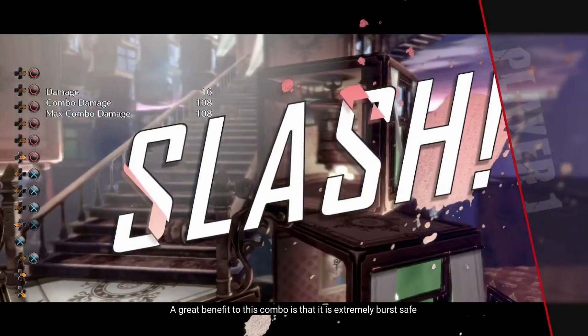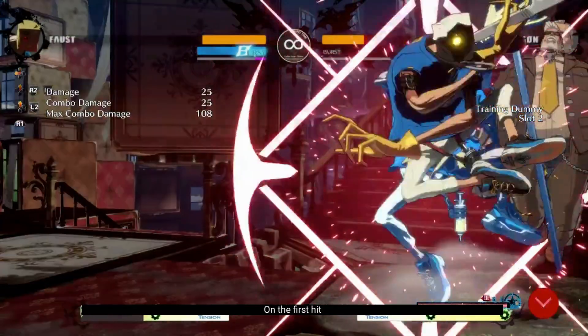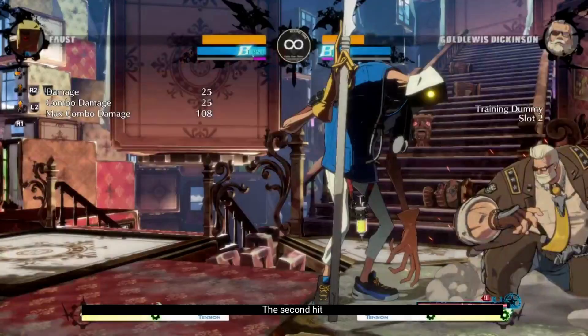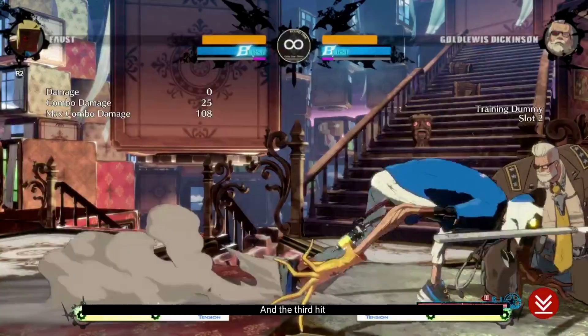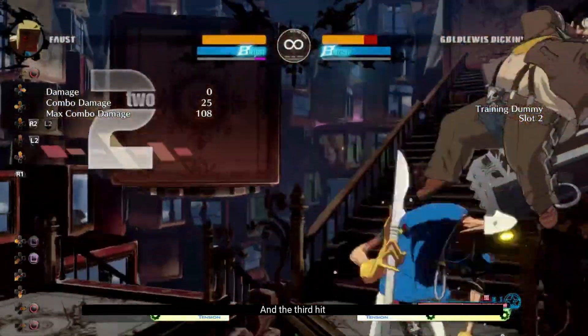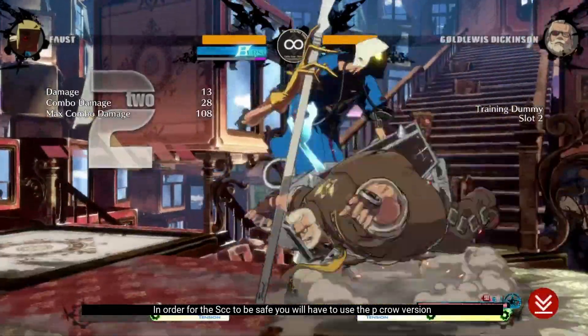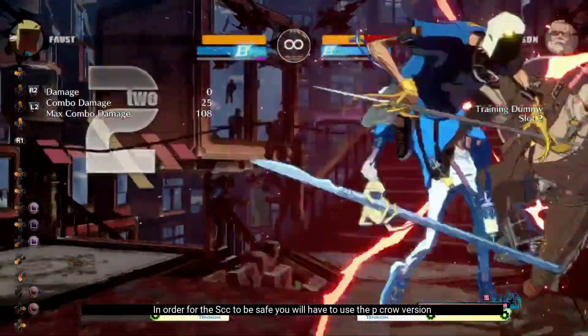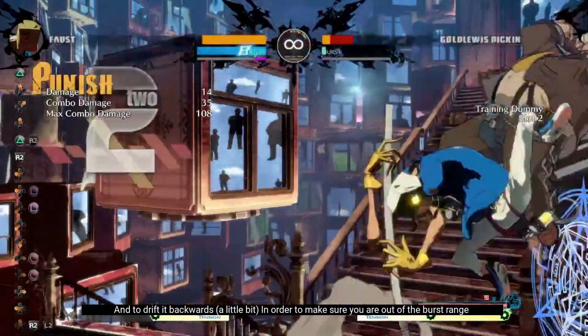A great benefit to this combo is that it is extremely burst safe on the first hit, second hit, and the third hit. In order for the scarecrow to be safe, you will have to use the peak roll version and drift it backwards a little bit in order to make sure you're out of the burst range.